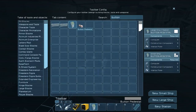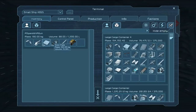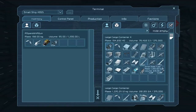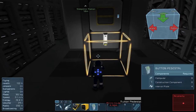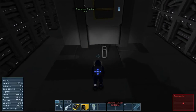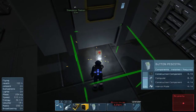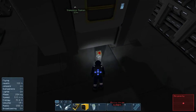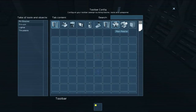I need 8, 8, and 4. Let's go ahead and put that in — 8, 8. The other ones were computer components. Groups... Main Reactor. There we go.